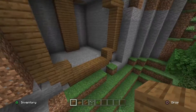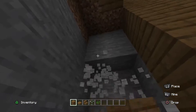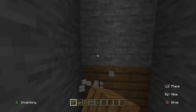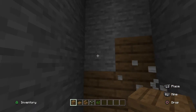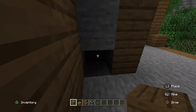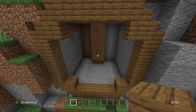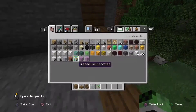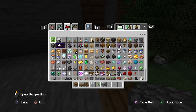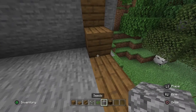This is kind of coming along. We could do like a closet thing here and add the back to it. Something like that, and then maybe — this might look good or it might look bad. We could get light spruce.